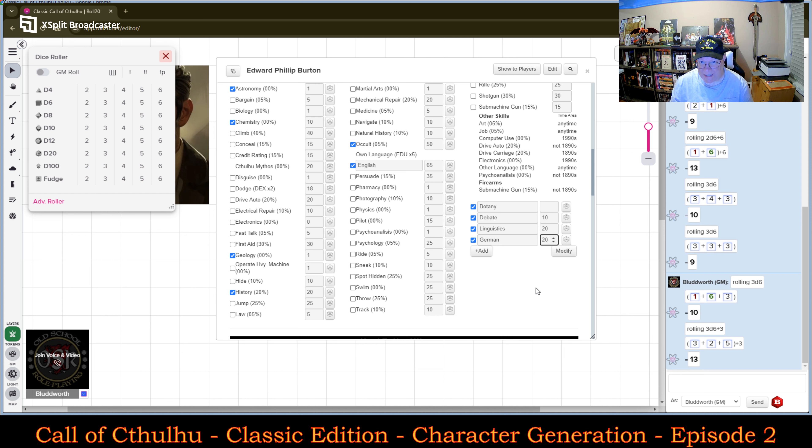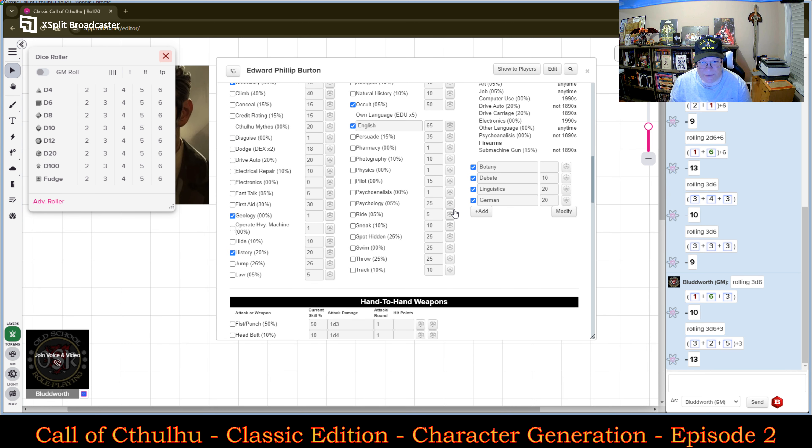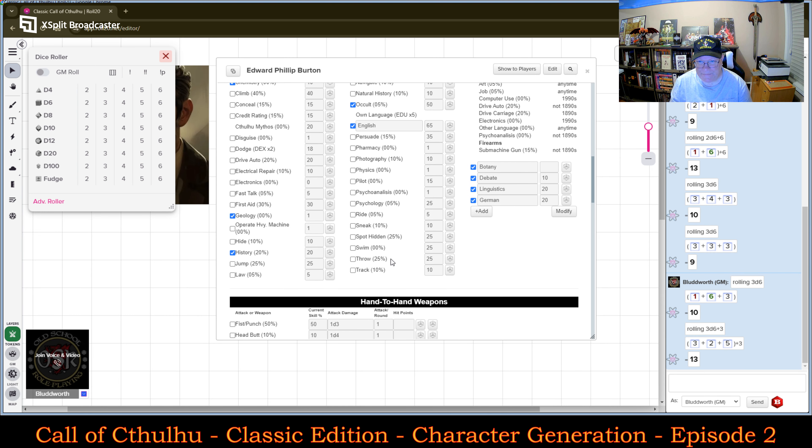I will put 15 of those points back into German, so now he has 10 points left to spend. Let's put five into Library Use, which makes him more of a master of that as well. And five more points — he's kind of strong, so let's put some points into Throw. I'm going to put throwing and bring that up to a 30. So he's going to have a 30 in Throwing.